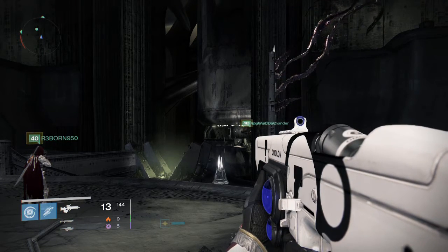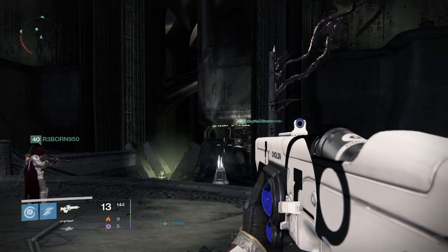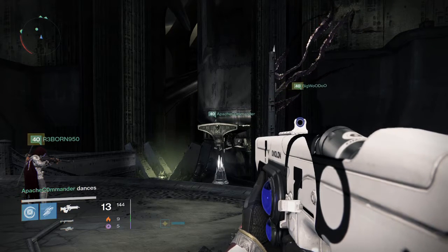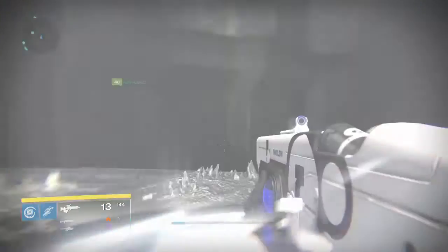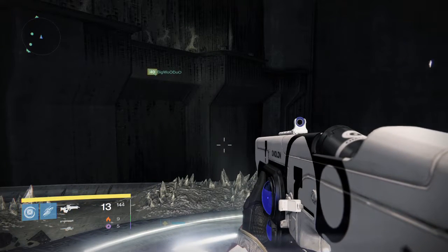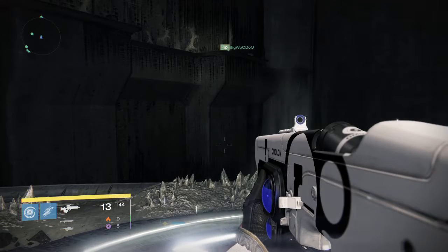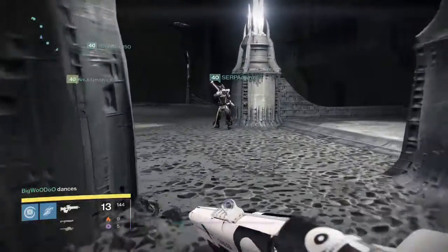Make sure everybody knows where to jump before they get on the ship, so that way nobody misses the jump. Once they make their way up and they're through and they get the loot, everybody can jump off of the sink plates. And that's how you get all six fireteam members the first hidden chest in the raid, and then you can continue on to the next part.